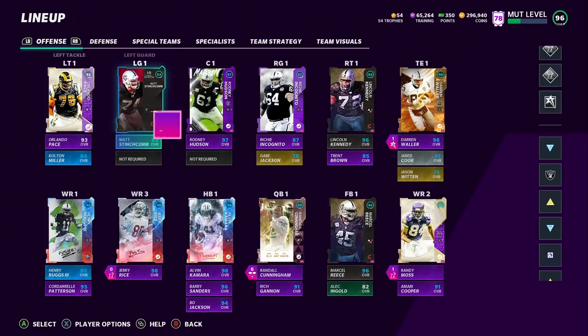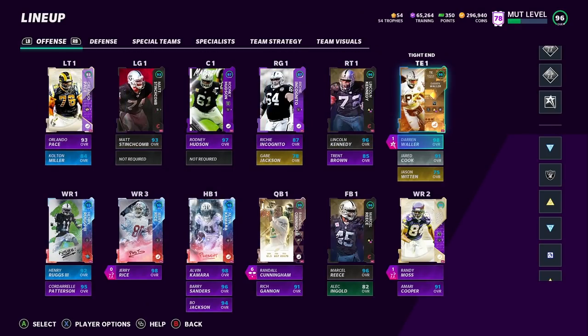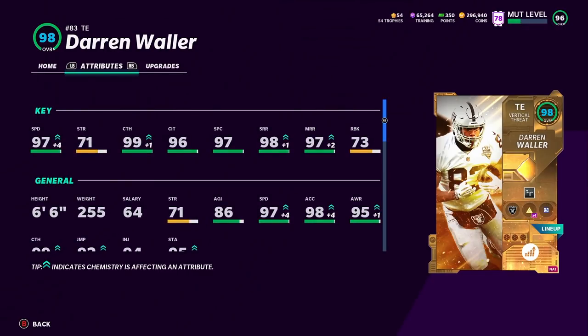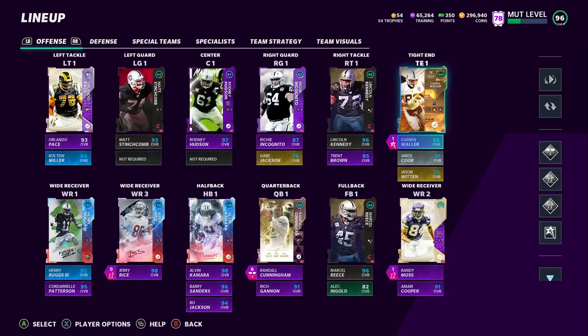That starts with Darren Waller — the best tight end in the game. I believe he's 97 speed. A 97 speed tight end is insane. 6'6", 97 speed — he's absolutely unguardable right now.